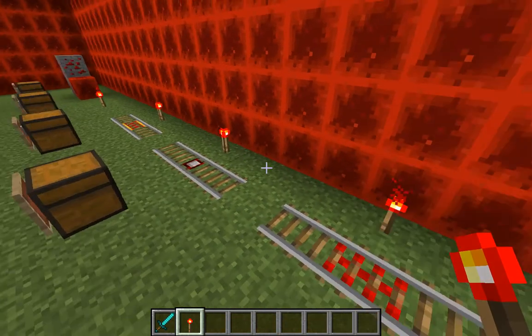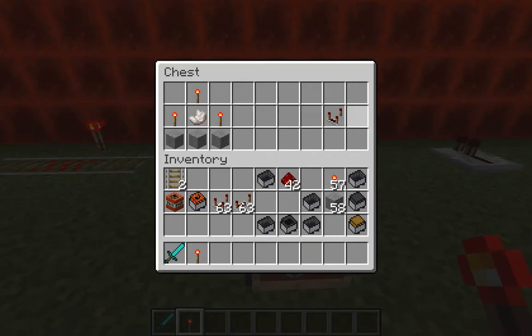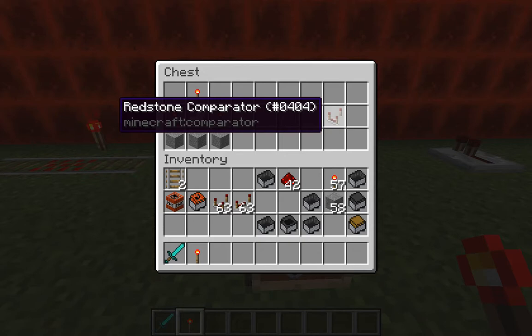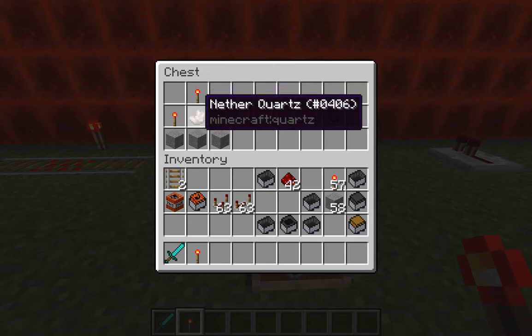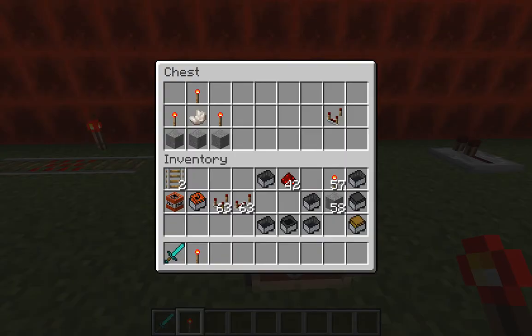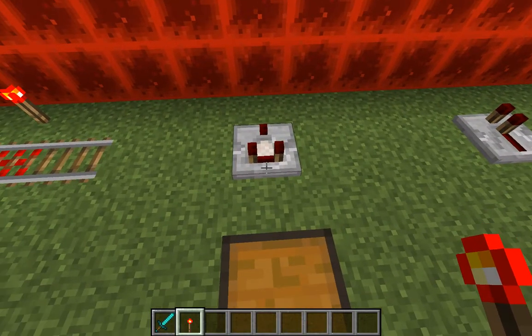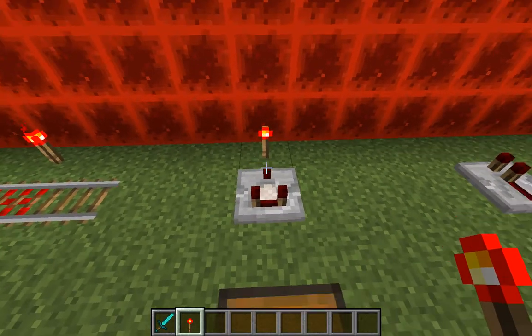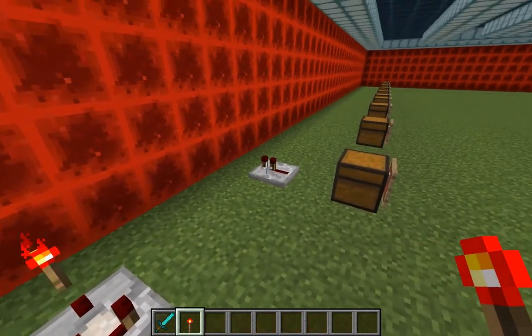This next object is the redstone comparator — I can never say that properly. It's more of an endgame, in-depth circuit creation item. You need quartz, redstone torches, and stone for the recipe.